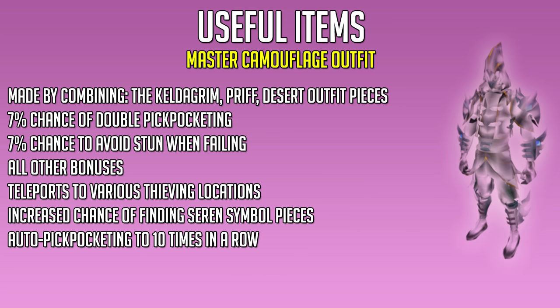If you combine the Keldagrim, Prif, and Desert outfit pieces, you can make the Master Camouflage Outfit. This outfit is a bit better, giving you a 7% chance to double pickpocket, a 7% chance to avoid the stun when failing, all the other bonuses of the previous outfits, teleports to various thieving locations, increased chance of finding certain symbol pieces when thieving in Prif, and auto-pickpocketing up to 10 times in a row at max, after which you have to click again.